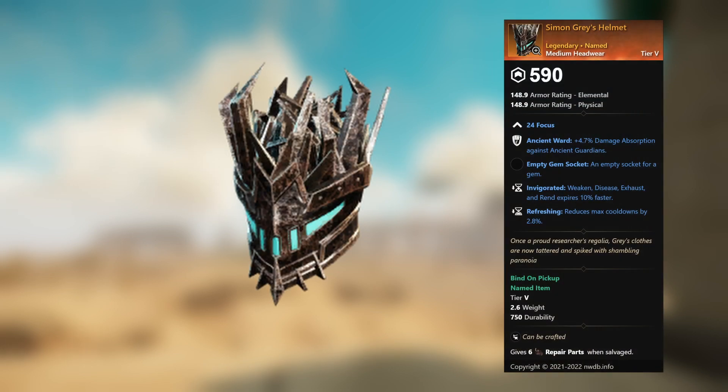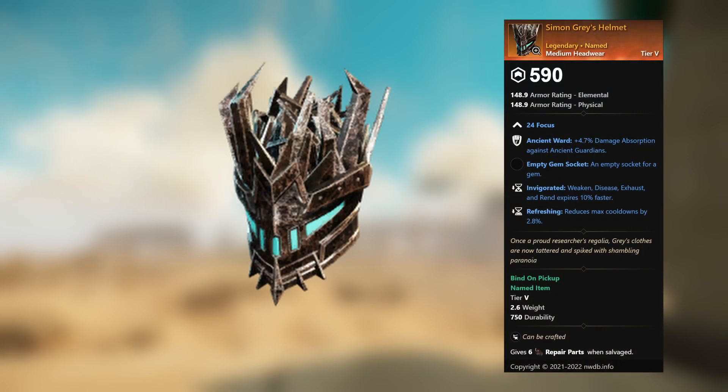Simon Gray's Helmet — legendary unnamed medium headwear, 24 Focus. Ancient Ward, plus 4.7 percent damage absorption against ancient guardians, empty gem socket. Invigorated: weaken, disease, exhaust, and rend expires 10 percent faster. Refreshing: reduces max cooldowns by 2.8 percent.